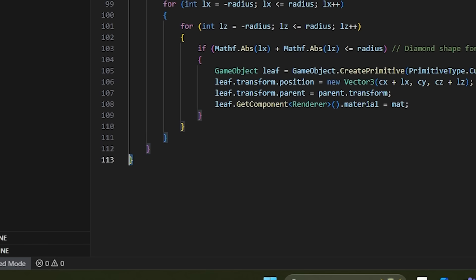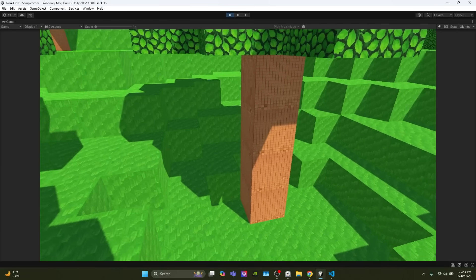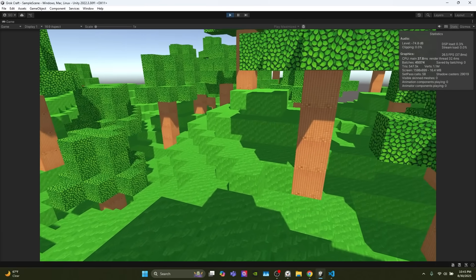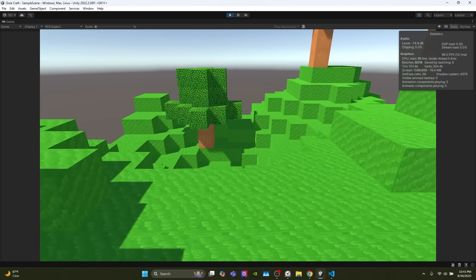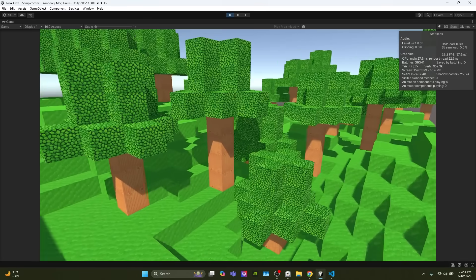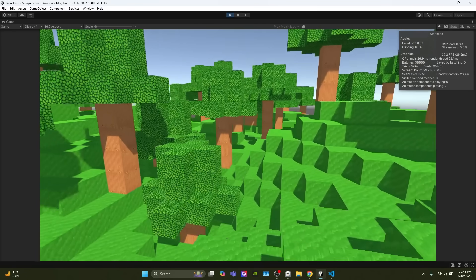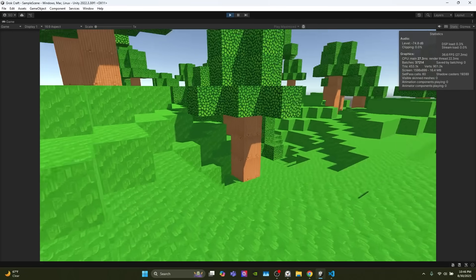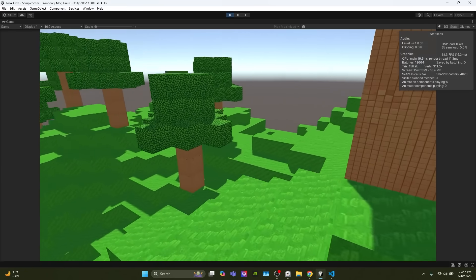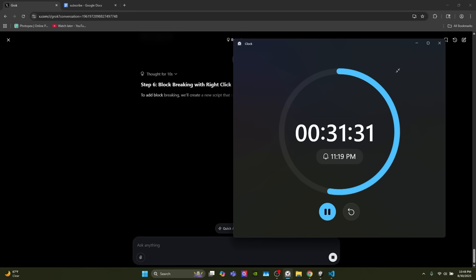Trees definitely work, but we're getting 26–27 FPS on an RTX 3060, which should handle a tiny Minecraft clone better than this. I lower the tree spawn rate and it looks a lot better. With 31 minutes left I ask it to add block breaking. Grok is doing better than ChatGPT at this point — the only area it's losing is performance.